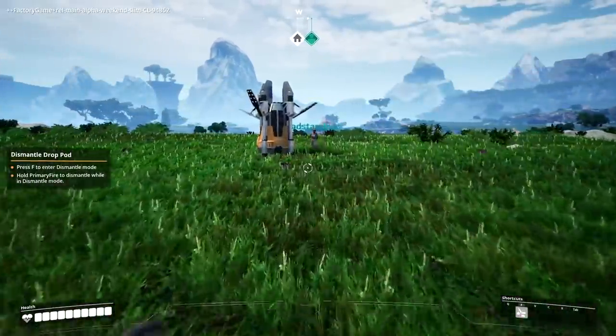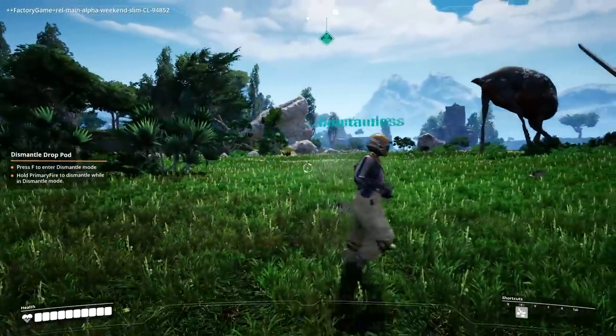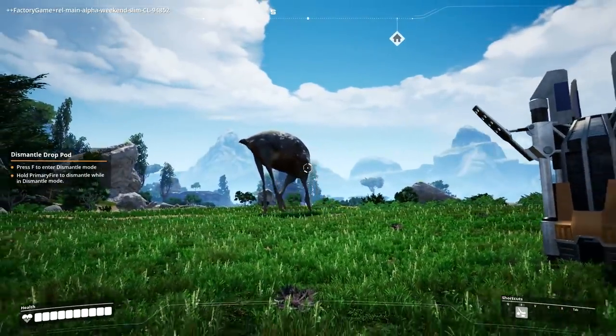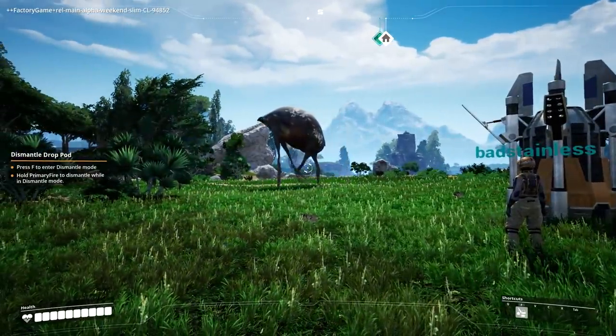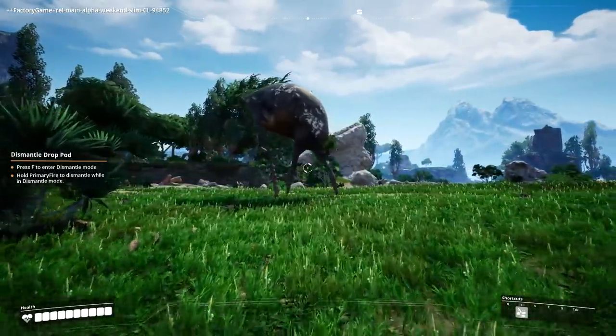Oh hey, there's people! Yeah, there's like creatures. There's this big thing over here — well yeah, it's a flea giraffe. Apparently you can actually research the alien life forms and get stuff from them, so you can have alien tech as well, which is kind of cool.